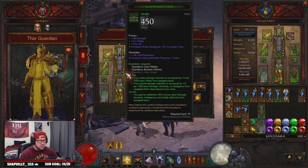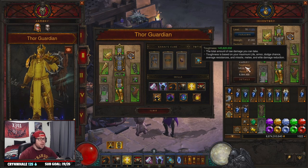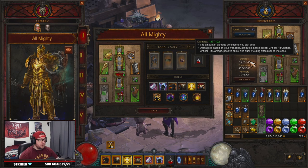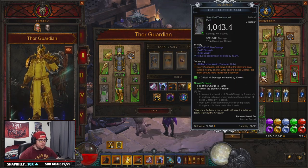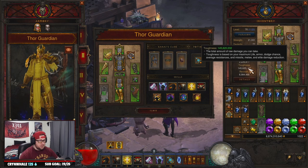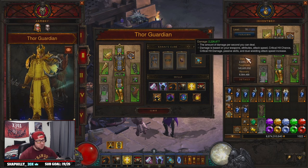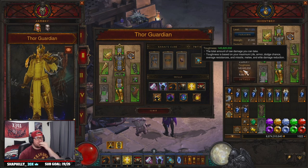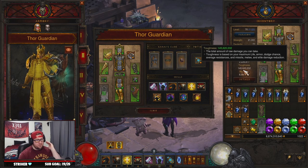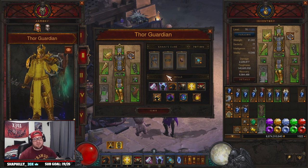With the Guardian set and Aquila change, this is 100% better. We gained a million damage and 112 million toughness. Look at this — 1.3 million damage and 33 million toughness before the swap; after, we go to 2.2 million damage and 145 million toughness. That's insane on the sheet. If you're playing my previous Thor Guardian build, make these changes — it's going to make your life a whole lot easier and the build much more fun for grinding GRs.